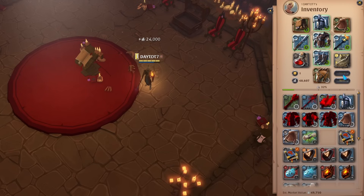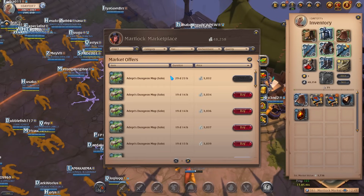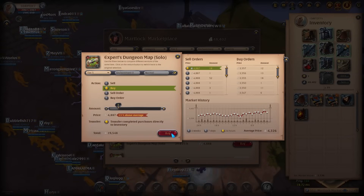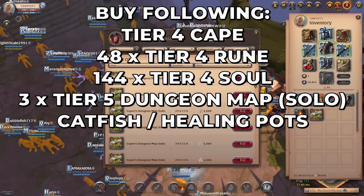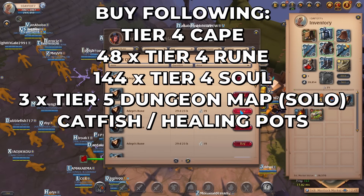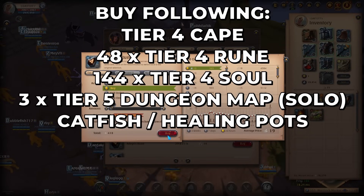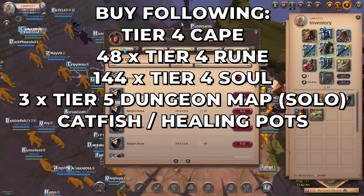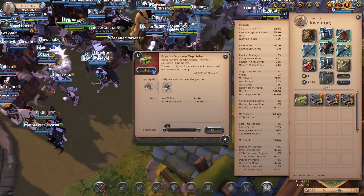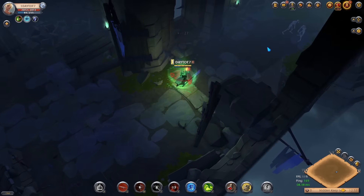Once you have enough, return to town, repair all your items, and put everything you looted up for sale. You are now going to start doing tier 5 solo dungeons since you have Expert Reaver unlocked. Buy a tier 4 cape and 48 tier 4 runes to enchant it. Also buy 144 tier 4 souls to enchant your weapon further, and three solo dungeon maps of tier 5 level. Top up on catfish and healing potions, then head to the artifact foundry, enchant all your items, and pop your first tier 5 solo dungeon map.